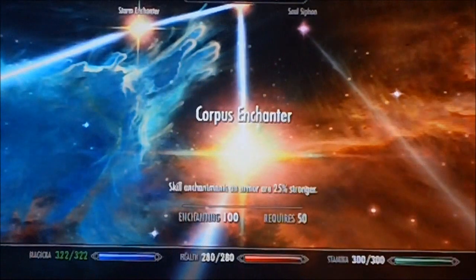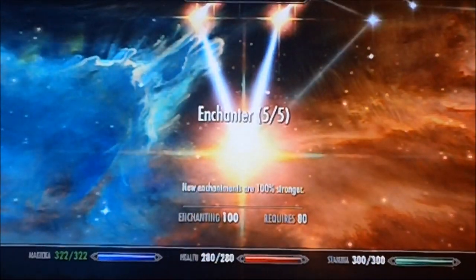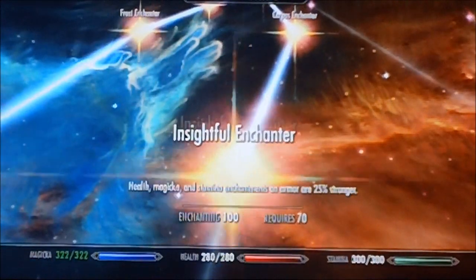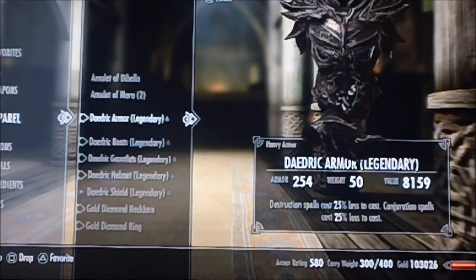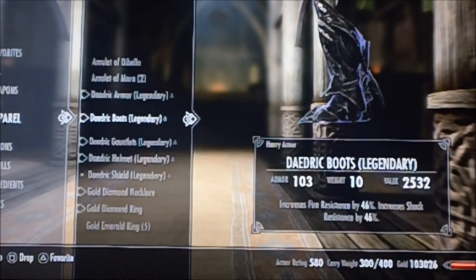Those also come into effect if you want to become resistant to magic, because in this game magic breaks your stuff if you're not careful. And you get all this — this one's really important too — and then double effect. Then you can enchant your armor like so. I have my Daedric armor, and this is 25% off destruction and conjuration. These are my boots — you can put 46% fire and 46% shock.